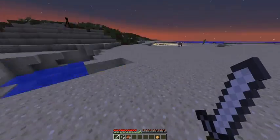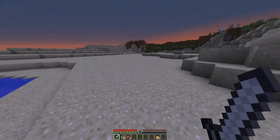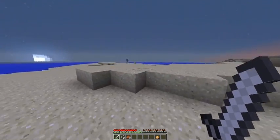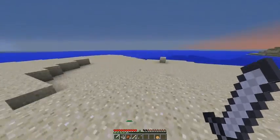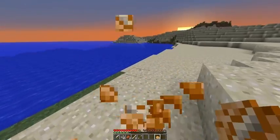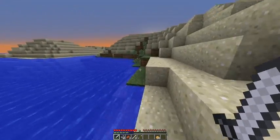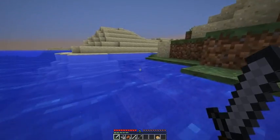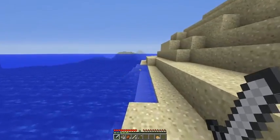So I did lose my Silk Touch pick, which sucks a lot. I did find a dungeon over here — the first dungeon of the map. They're pretty easy to spot in sand since the sand caves in. So many mobs — I had to run away because I didn't bring any armor and almost died. I wish if you leave your F3 on when you die it shows where you died, but you can't hit F3 after you die. I usually play with it on in case something bad happens, but this time I did not, so I lost everything.